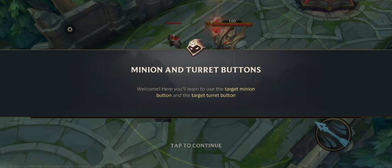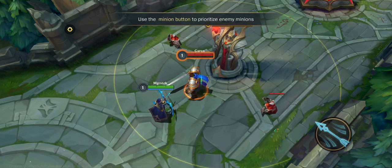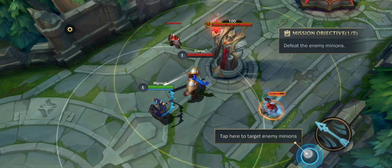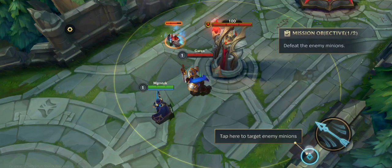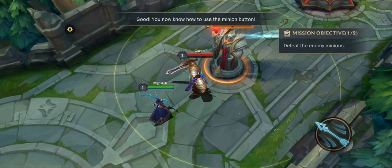Welcome. Here you'll learn to use the target minion button and the target turret button. Tapping your attack button will prioritize enemy champions within range. Use the minion button to attack enemy minions. You now know how to use the minion button.